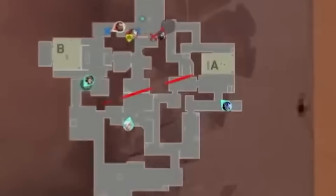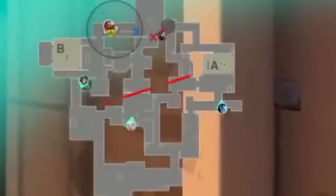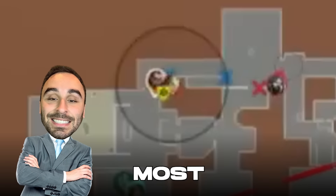Paper Rex's push-spawn strat took FUT off guard, and they adapted on the fly perfectly by instantly and confidently deciding to go B. And this isn't even close to their most insane strat they were breaking down — it gets better.